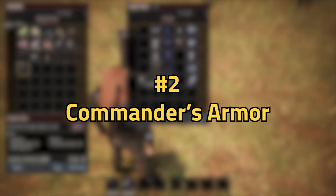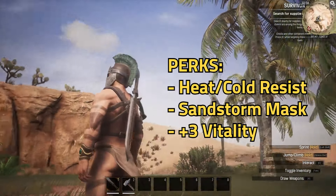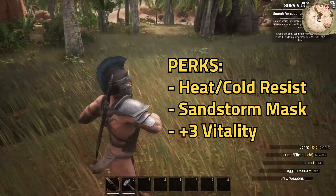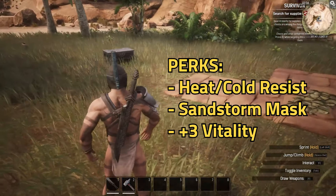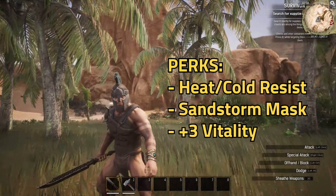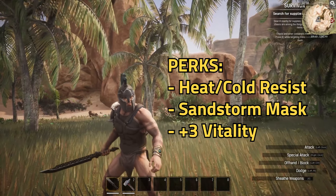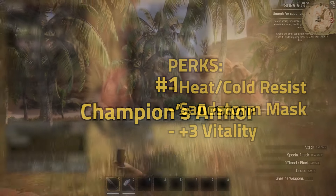Coming in at number two is the Commander's armor, which is loosely based visually off of the old classic Greek armor that they used to wear. There's Heat and Cold Resist, the Sandstorm Mask, and plus three to Vitality. The only drawback, if you can call it that, is that this doesn't come with pants, but that at least means that you can wear other pants if you want them.